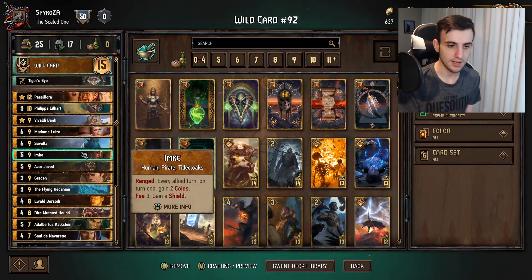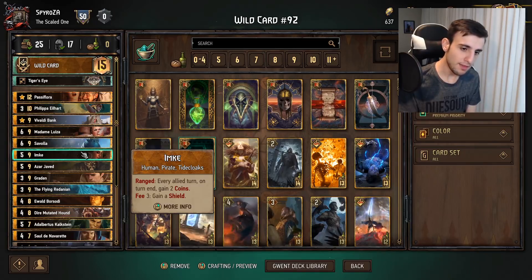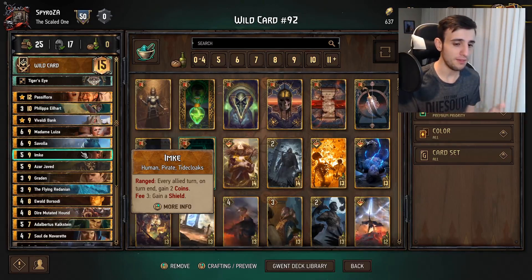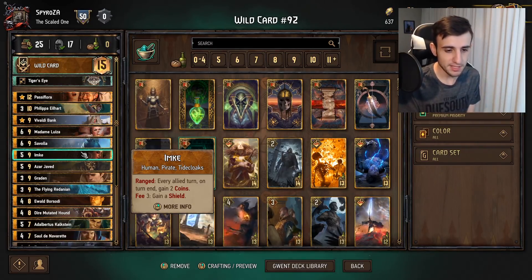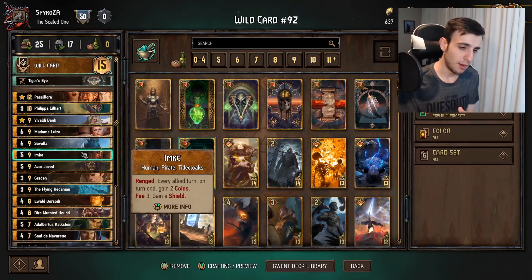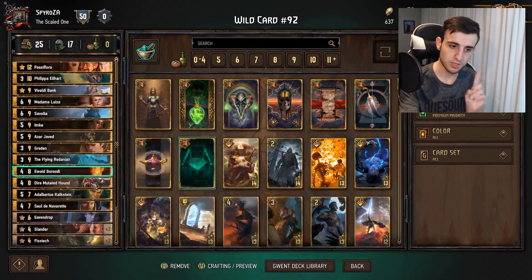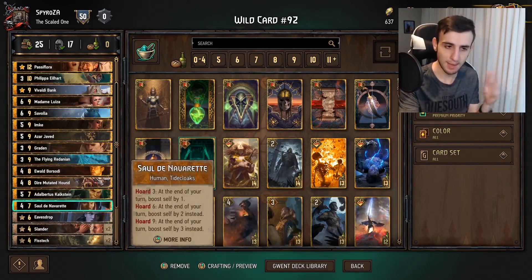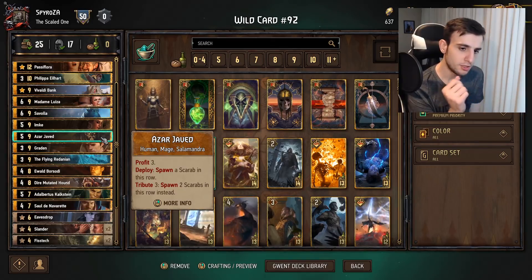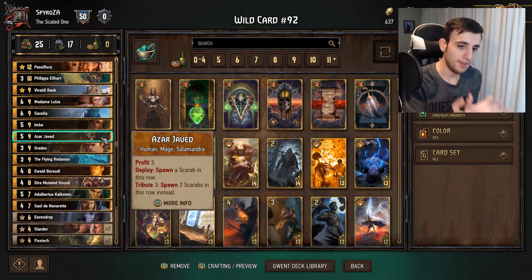Next is Imke — a relatively new card in the meta. It must go on the ranged row. Every allied turn, gain two coins. Fee three: gain a shield — which is a bit niche and inefficient to use most of the time, but two coins per turn is very, very good, especially when combined with Sal. Positioning on this card is also very important when you play Sal — we'll discuss that in gameplay. Next is A'zar — Deploy: Spawn a Scarab on this row. Tribute three: Spawn two Scarabs instead. Profit three, so you get three coins.